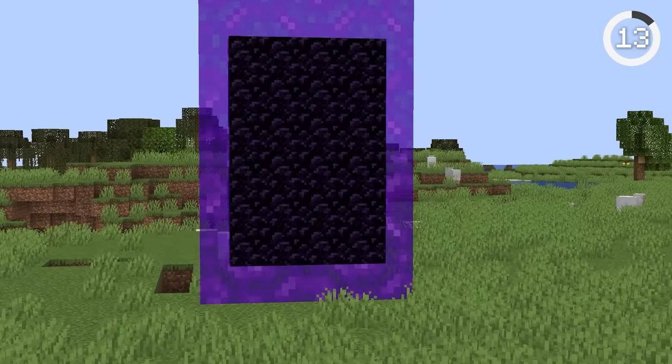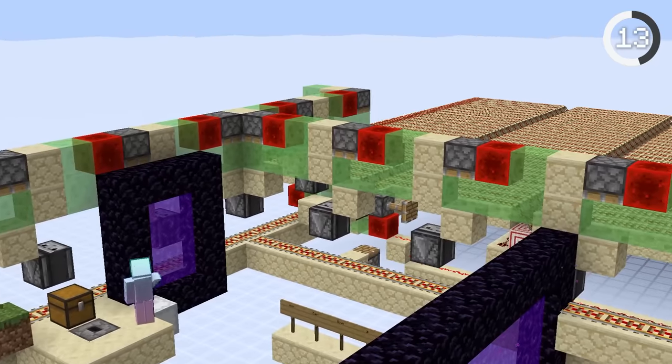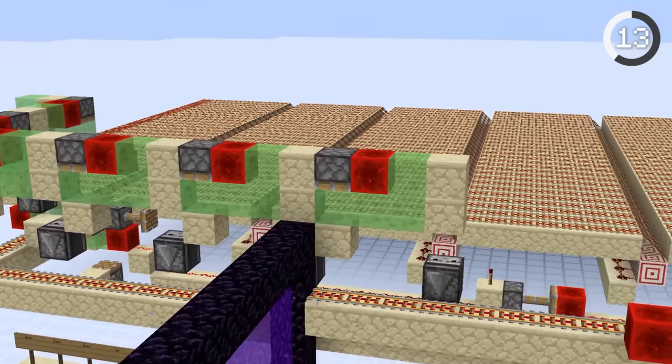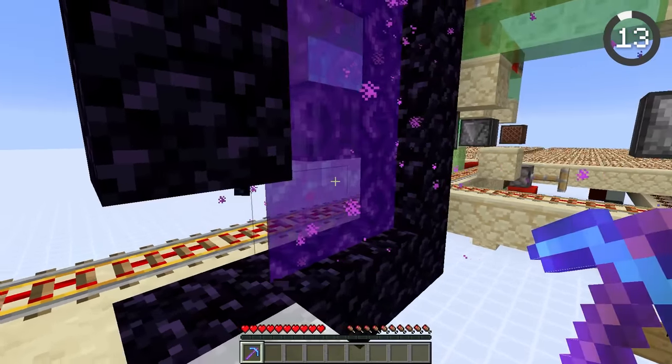Number 13. This illegal portal was made in survival. Normally, when you break the obsidian, the portal breaks instantly. But with an update suppressor, you can freeze time. The suppressors overload Minecraft so much that you can break the obsidian without the game realizing. This is so broken.